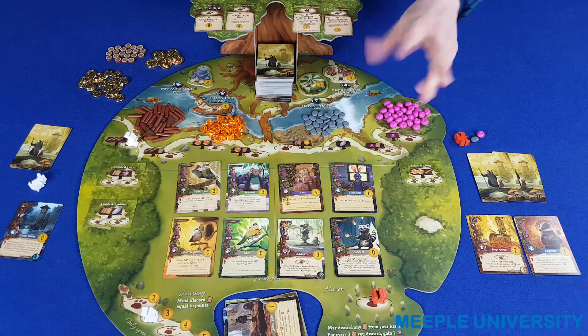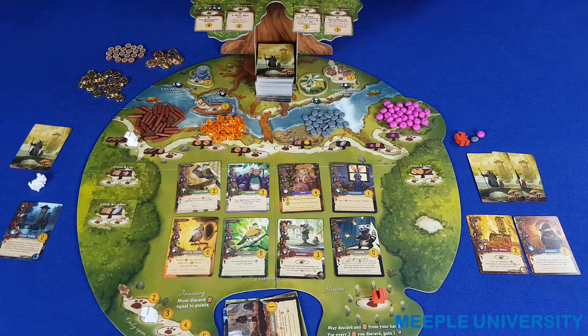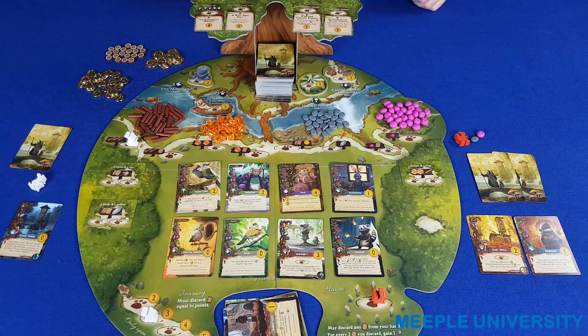There are two other types of action space in the game: those on event cards and tiles, and those on red construction and critter cards. I'll go through those after I've spoken about how to play cards into your city.